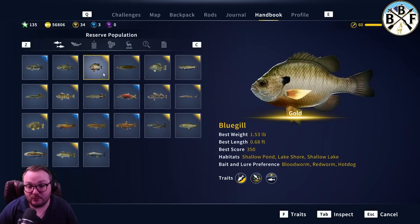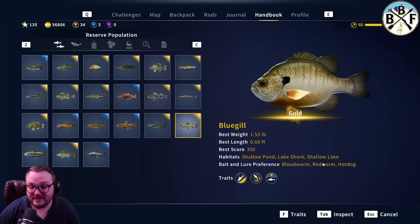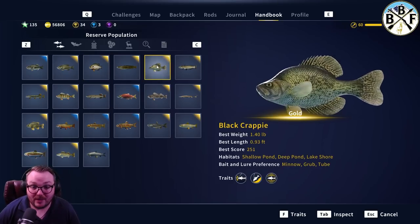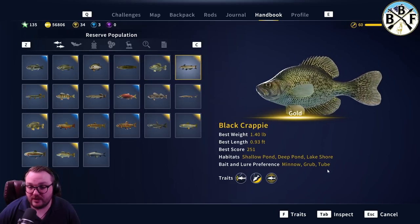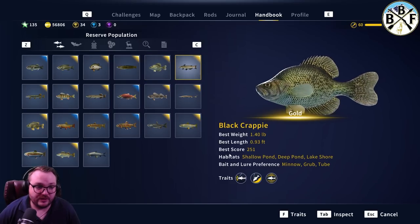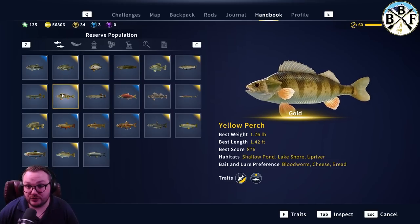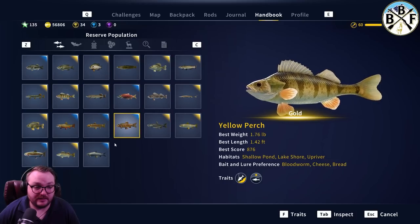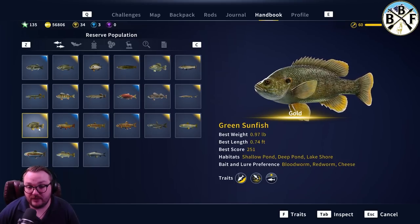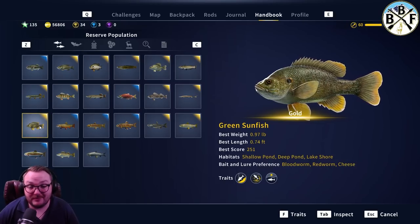Bluegill like blood worm, red worm, and hot dog. Then the Crappie are next on the list - also great to target, using minnows, scrub tube. Next is the Perch - teeny tiny, gold at 1.76 pounds, diamonds not going to be much bigger than that. Then there's the Green Sunfish - another great one to target, gold weight not even a pound, diamonds not much bigger.